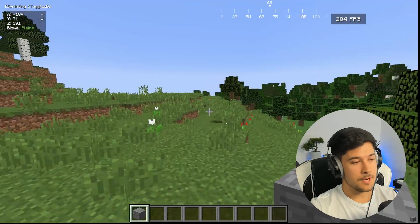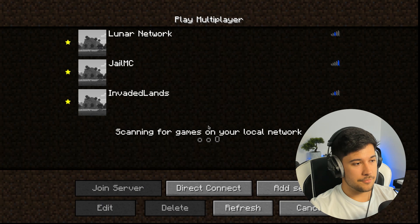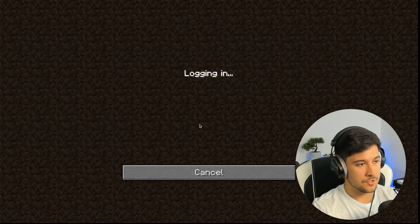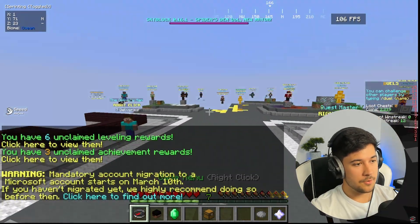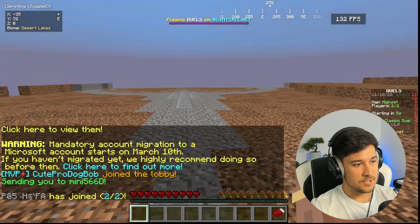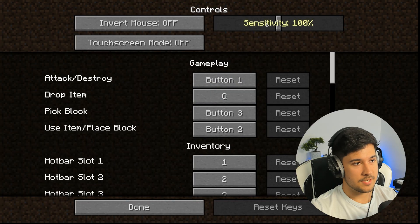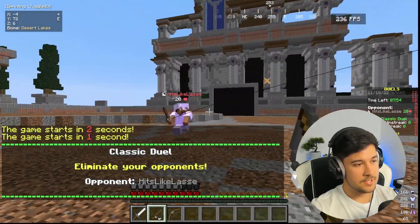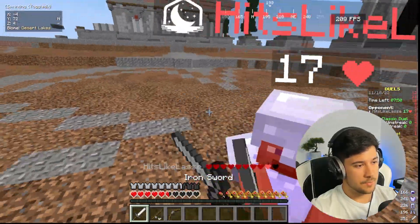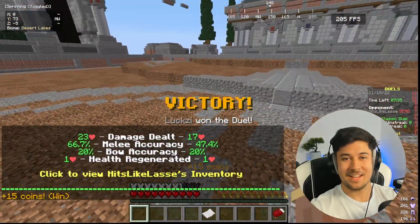Let's go on a server and do some PvP. The server of choice, as always, is going to be Hypixel. It doesn't look like much has changed. Let's fire up a classic duel and do some PvP on Luna Client on Nobara Linux. We're getting a solid 200-300 FPS. We should be able to win this duel — although I am pretty rusty and haven't played in a while. Hey, we won!